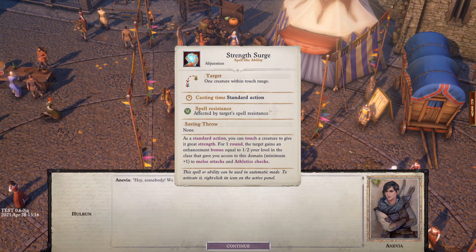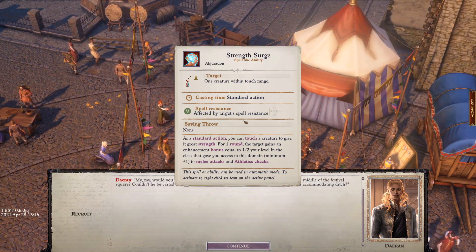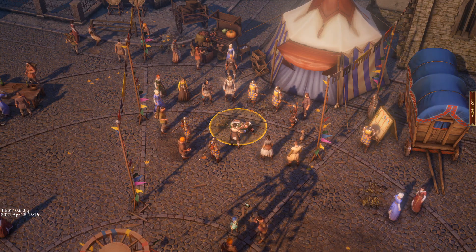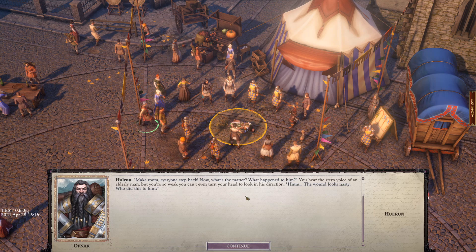The game opens in a festival square where a wounded fighter has been brought in. A prelate tends to him, questioning why he was dragged into the middle of the festival. There appears to be a spell effect stuck on screen — a minor beta bug. The prelate is told the man was found barely alive outside the walls of Kenabres, wounded by demons.